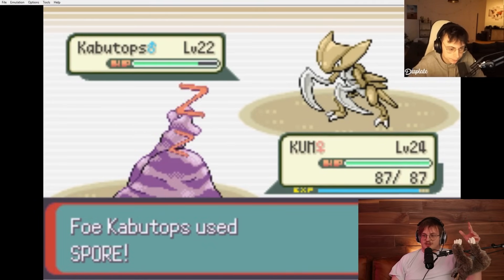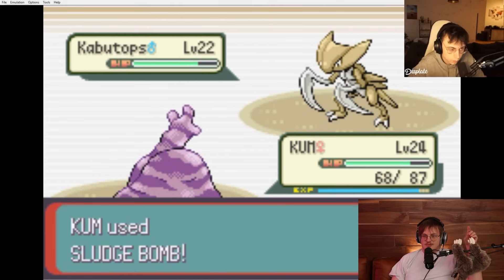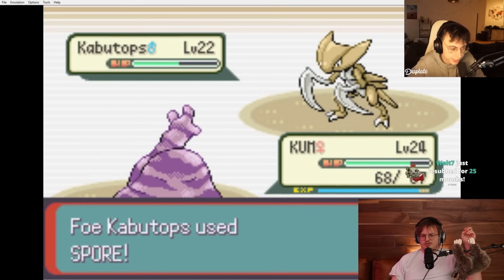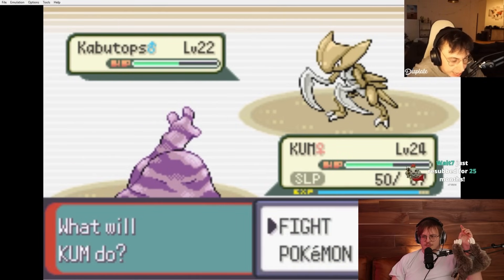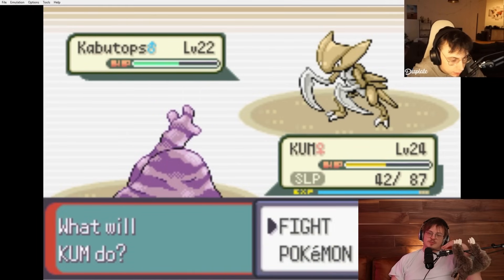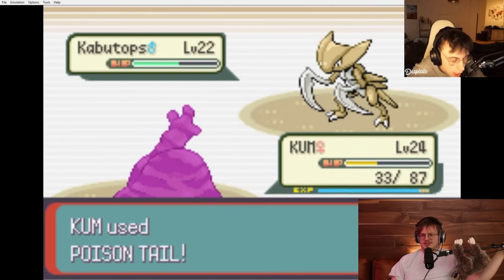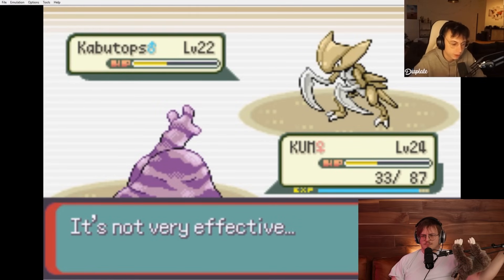He has to Toxic here. These fights are crazy. Fast Pokémon in randomizers randomly having Spore is so bad. I did disable like Dragon Rage and the game-breaking moves in the randomizer, but you can't disable Spore - which I think would probably be good. This is really annoying to encounter.